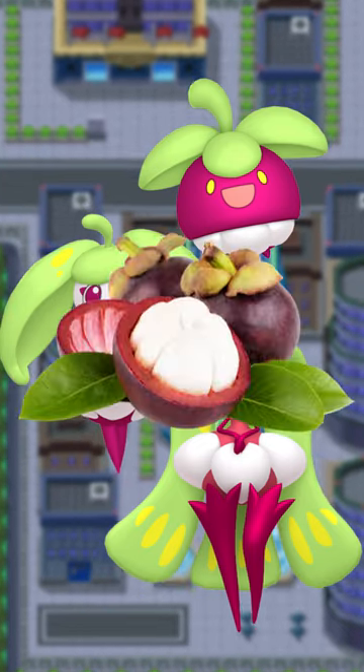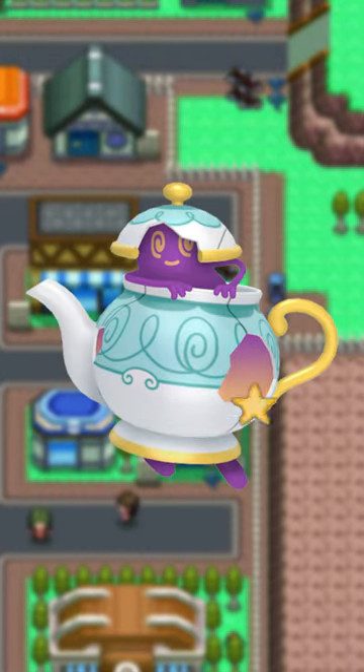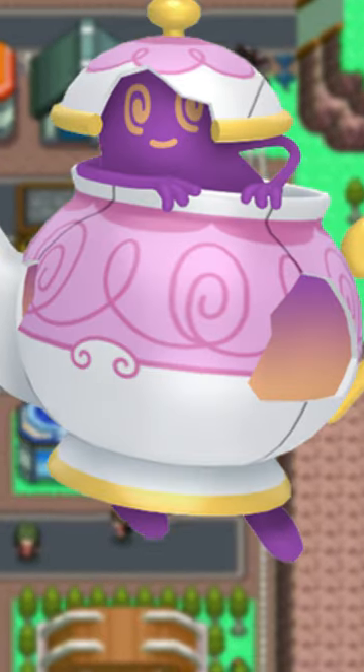The Bounce Sweet line's based on the Mangosteen, and its shinies have pretty cool lavender and yellow colors. Sinisteria gets a nice pink color, while Poltegeist... is it the ghost or is it the pot that's shiny?